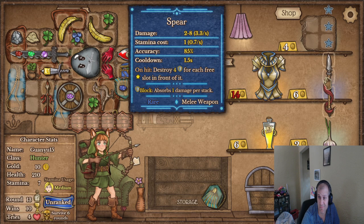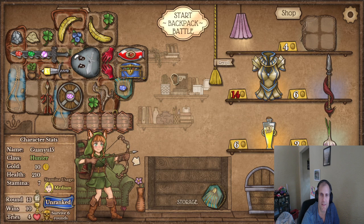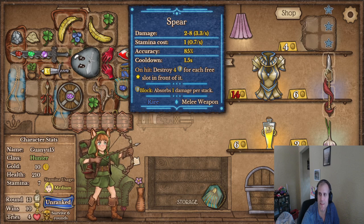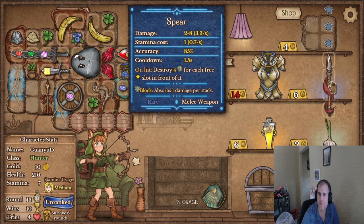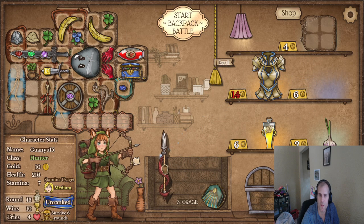There's a spear something — that's 10 gold. I can't really do that — I could, but I'd have to move this stuff. It's not terrible — I think I'll try it.